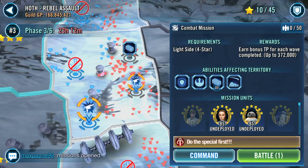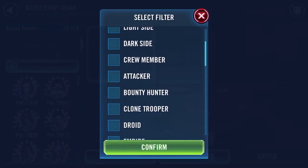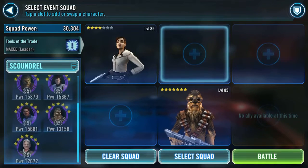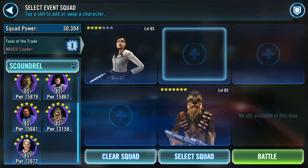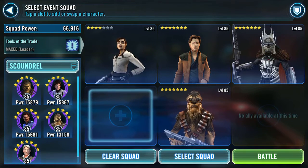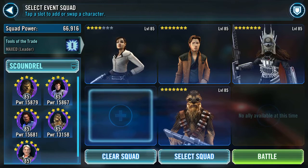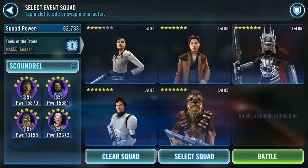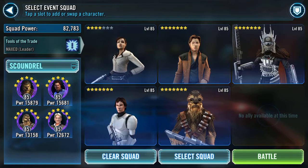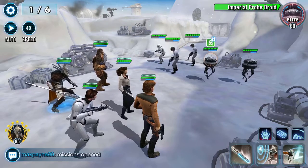Light side four-star battle — I want to try scoundrels. I'm just going to pop in my four-star Kyra. He's my next target for a Zeta — Young Han. And Stormtrooper Han as well. So we've got two Hans, a Wookiee, Enfys Nest — I'm not sure what Enfys is — and a Queen of the Dragons.